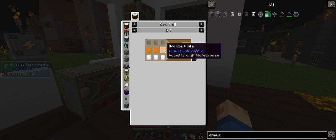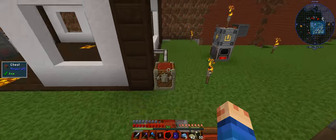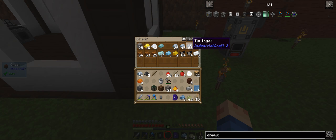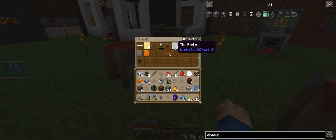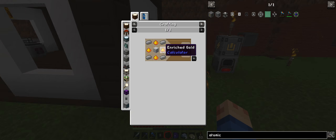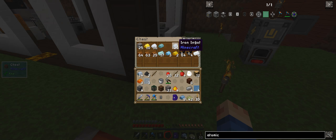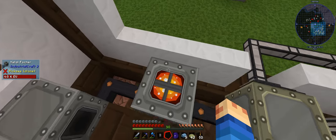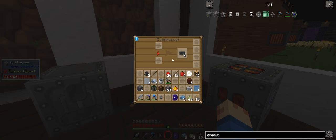Now we need to make the advanced alloy, which is three iron plates, three bronze plates, and three tin plates. Let's see if I have any bronze left over. I have three bronze, yes. I have three tin, yes. I already have the tin plates - there's our three tin plates. Three iron - I need to get them into the metalformer. I could put it on there, out the back, connect it straight into there. There are our two carbon plates.